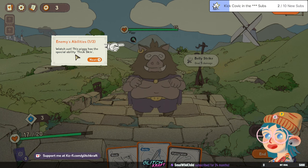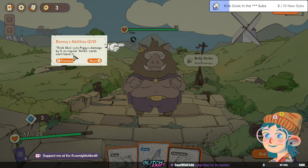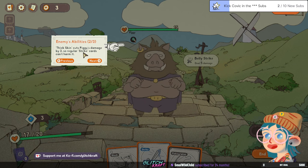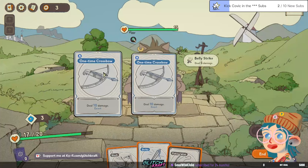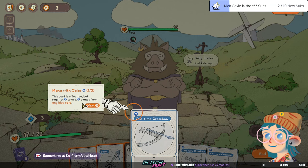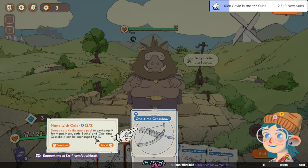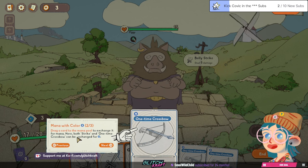Watch out, this piggy has a special ability: thick skin. Regular strike cards can't harm it — try using a more powerful card against it. Oh shit, a crossbow! This card is effective but requires water to use — comes from any blue card. Drag the card to the mana pool to exchange it for mana. Oh, both Strike and the crossbow can be exchanged.